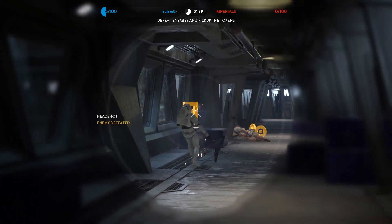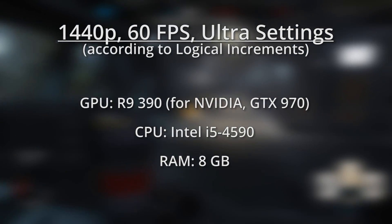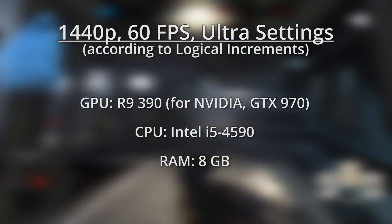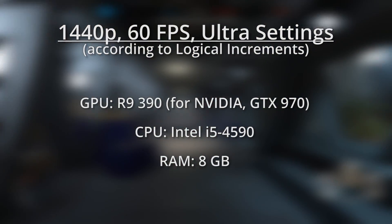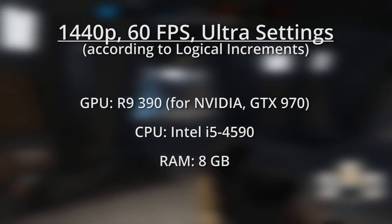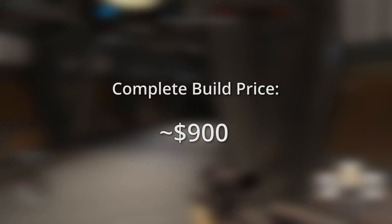If you have a 1440p monitor, we'll need to make some upgrades to maintain high frame rates at that resolution. We've prioritized the AMD GPU, which is the R9 390 this time around. The 390 should average a good 60fps at 1440p, whereas the GTX 970 will land closer to 50fps. For the CPU, the i5 4590 from Intel is a great choice — it's a quad-core, and unlike the 6-core AMD CPU from the previous build, it's a significantly more powerful CPU. A complete PC built with these specs might cost around $900.